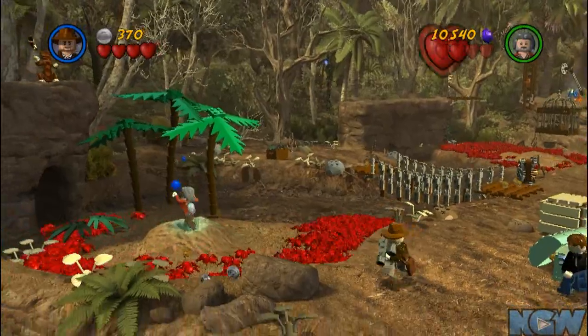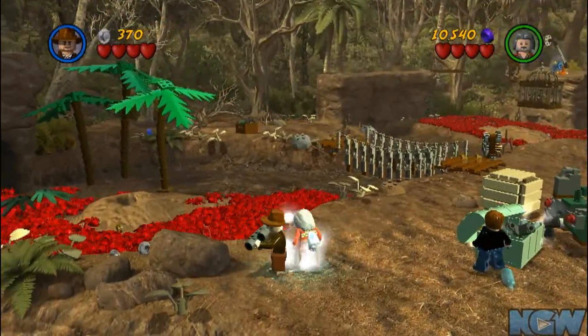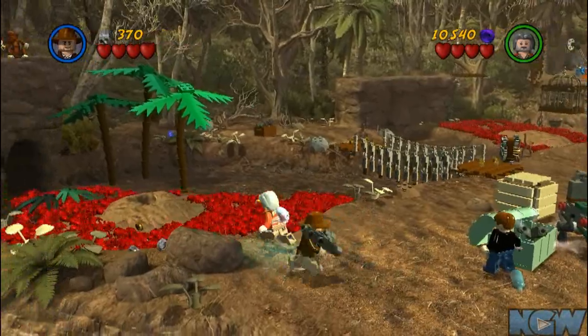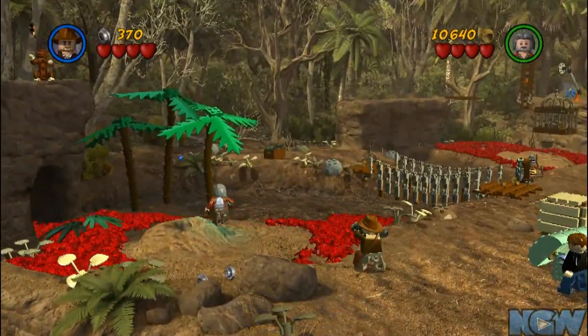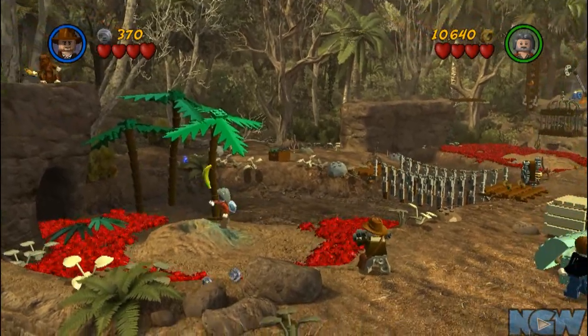Then try not to die, because if you step right in that hole you're gonna die. So anyway, once you get the banana, just stand kind of on top of the anthill, then throw the banana to the monkey, and you'll get the key.